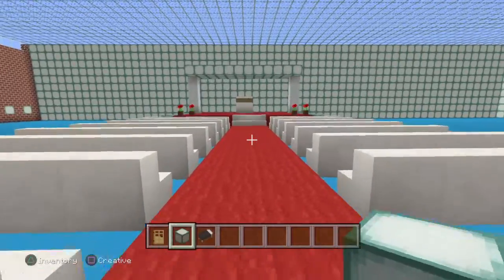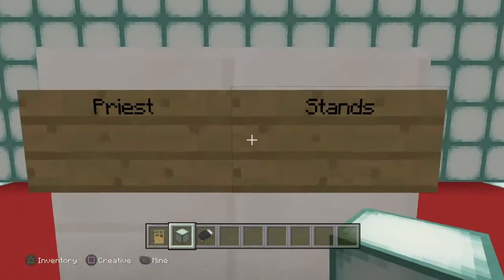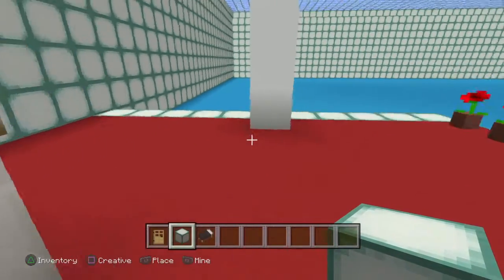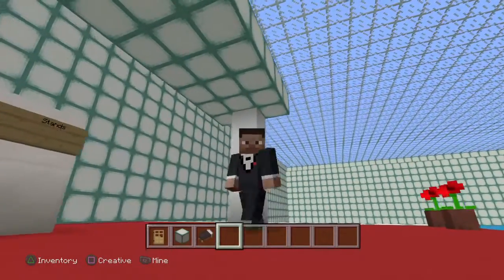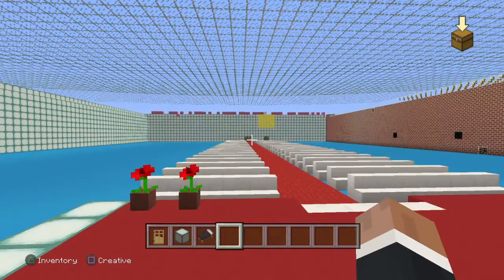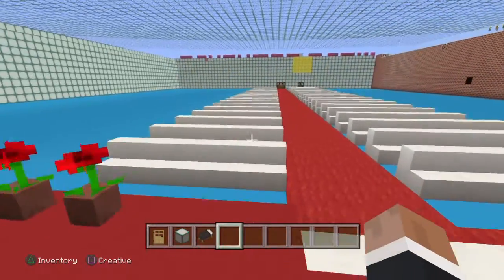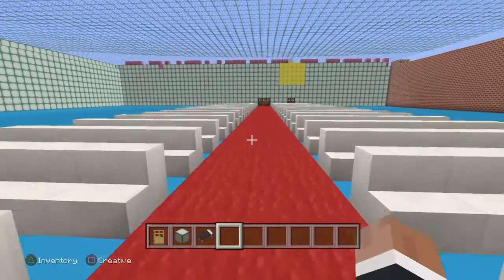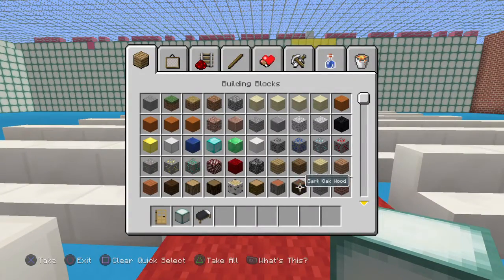Maybe later on I'll put a cross on the top of the building so it's like a church or something. But this would be where the priest would stand — it says 'priest dance,' doesn't make sense but whatever. And I'll give an example because I am wearing a tuxedo. Don't judge me. I would stand here and wait for the bride to walk 50 years from the carpet to here. I don't know why the carpet is so long, but in today's video we are going to build the actual room.